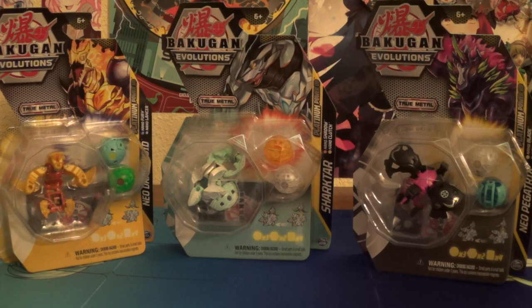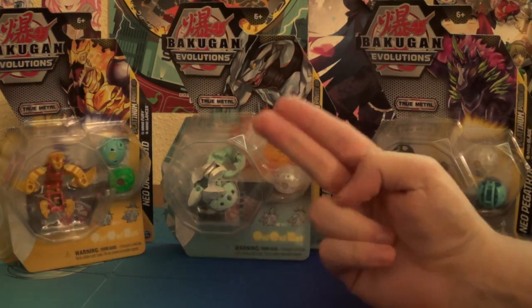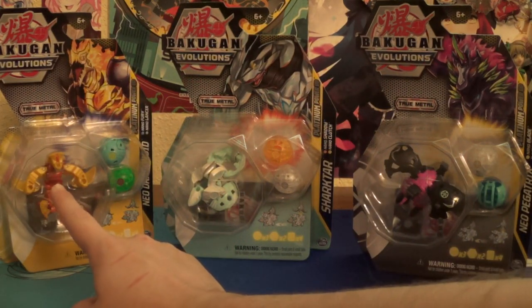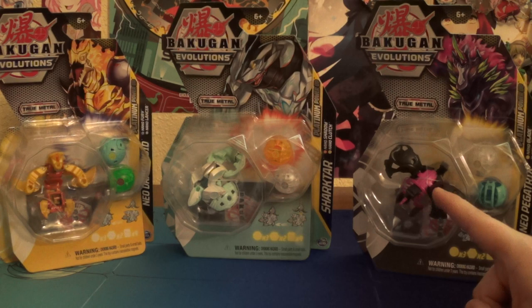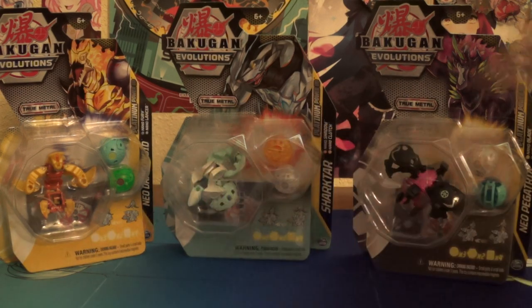So yeah, almost the full Wave — just missing Pyrrhus Rath Platinum, but that's on Amazon, and the Diamond Rath Nanopack. So we got Arlis Neo Drago, Haos Sharktar, and Darkus Neo Pegatrix, and four brand new Nanos.